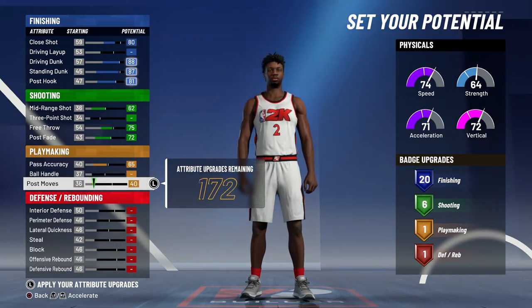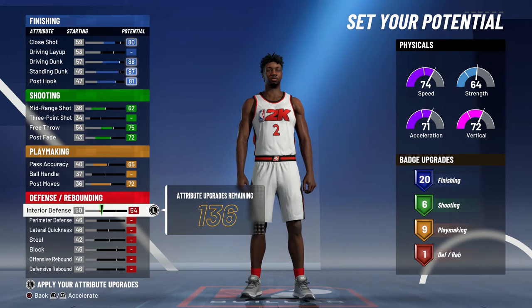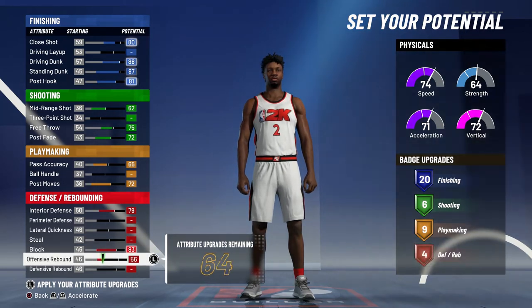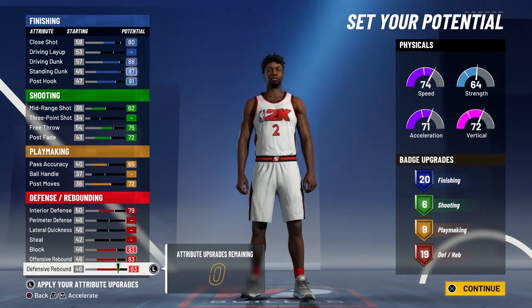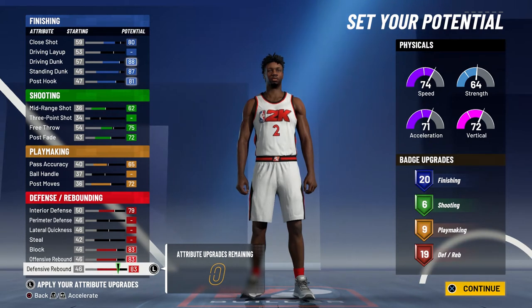For playmaking, you're going to bring your pass accuracy up to a 65 and post moves up to a 72, giving you nine playmaking badges. For defense and rebounding, you're going to bring interior defense up to a 79, block up to an 83, offensive rebounding to an 83, and defensive rebounding to an 83.